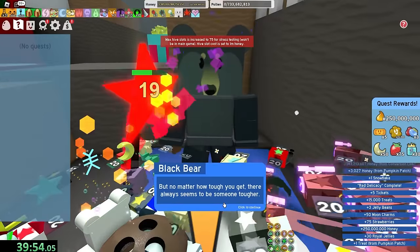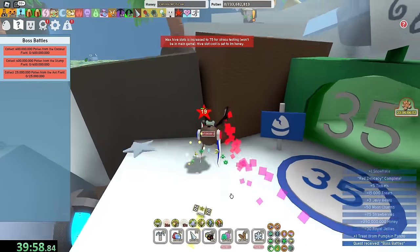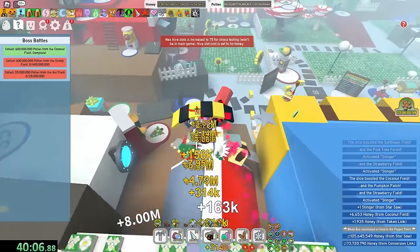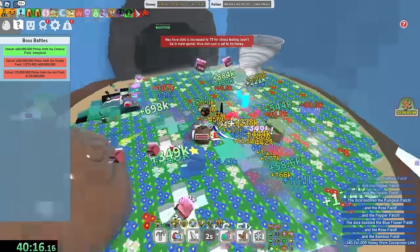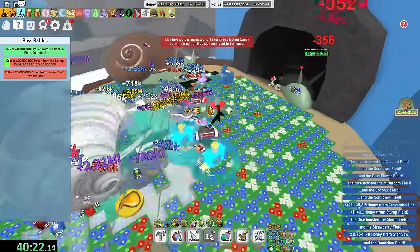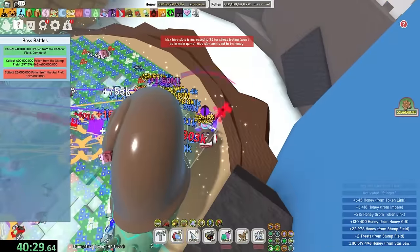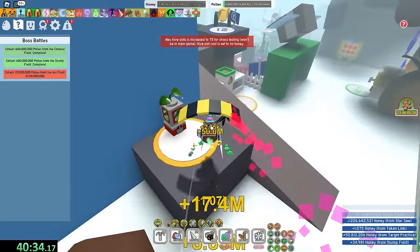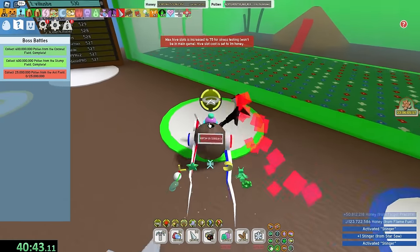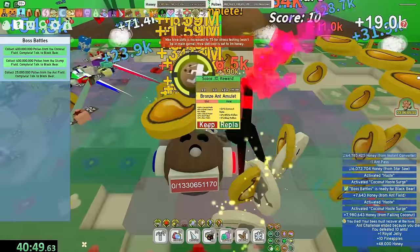25 million from ant field - you gotta be kidding me, dude. I hate the ant field. Coconut is done. Now let's go to stump. What's up with this game? After a lot of fuel dice, I got some fuel. Stump should be done. Now time to go to ant field. Only 40 minutes in and I have almost gotten the mythic egg - that is crazy. Ant field is done too.